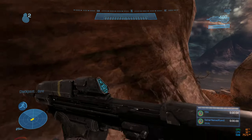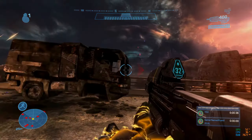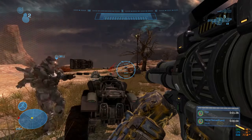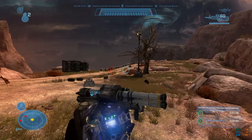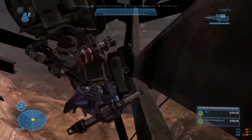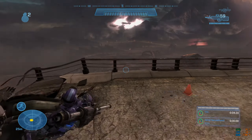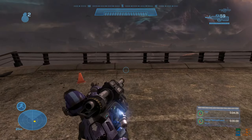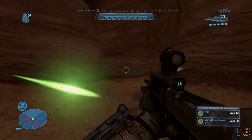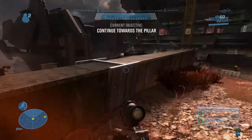I started Pillar of Autumn by heading down a cliff, killing a small handful of enemies, then blowing up a mongoose with the rocket launcher to make it easier to get into the one the marine was in. I let him drive me through the whole mongoose section. The only problem was the jump over a cliff — the first two times he failed, but with some trial and error he made it. For the next part I ran past the entire section with just a sliver of health remaining, and the cave section with the buggers worked the same way.